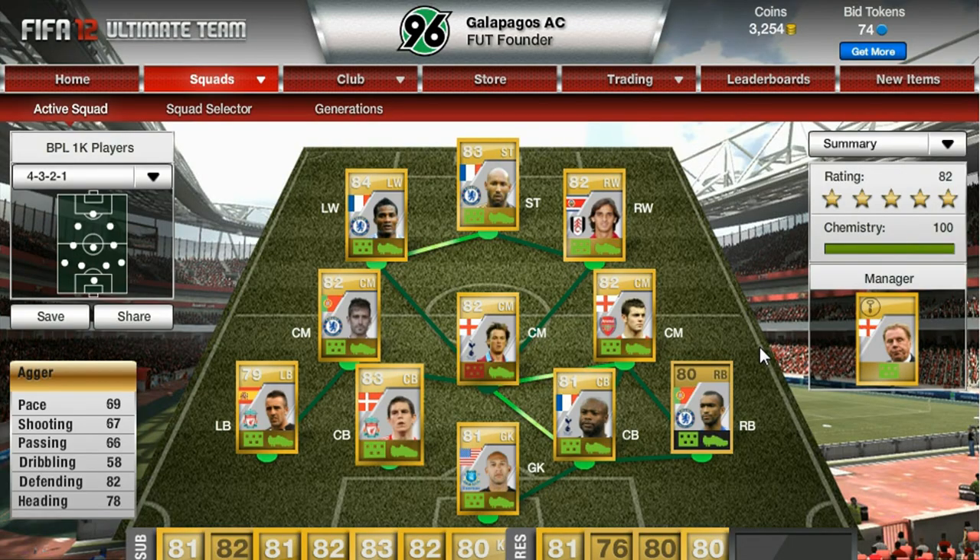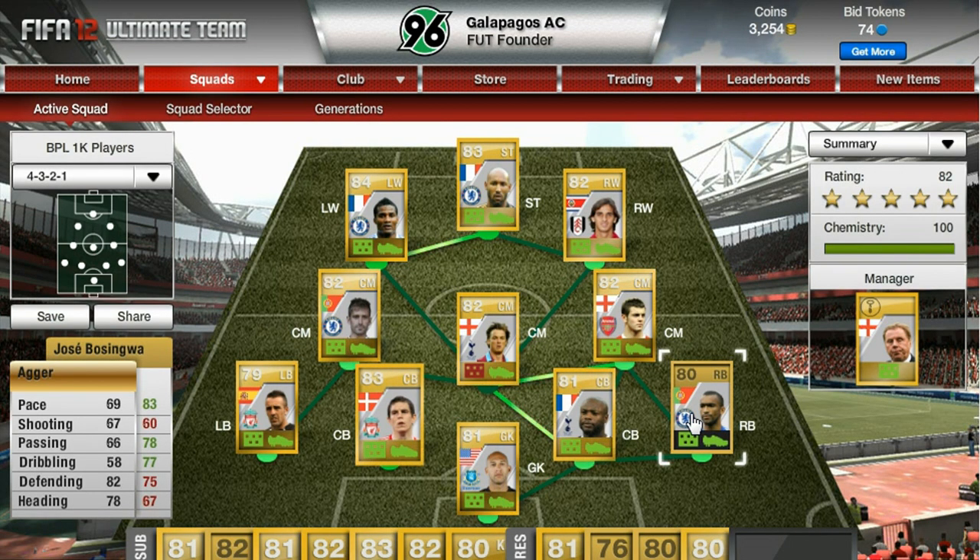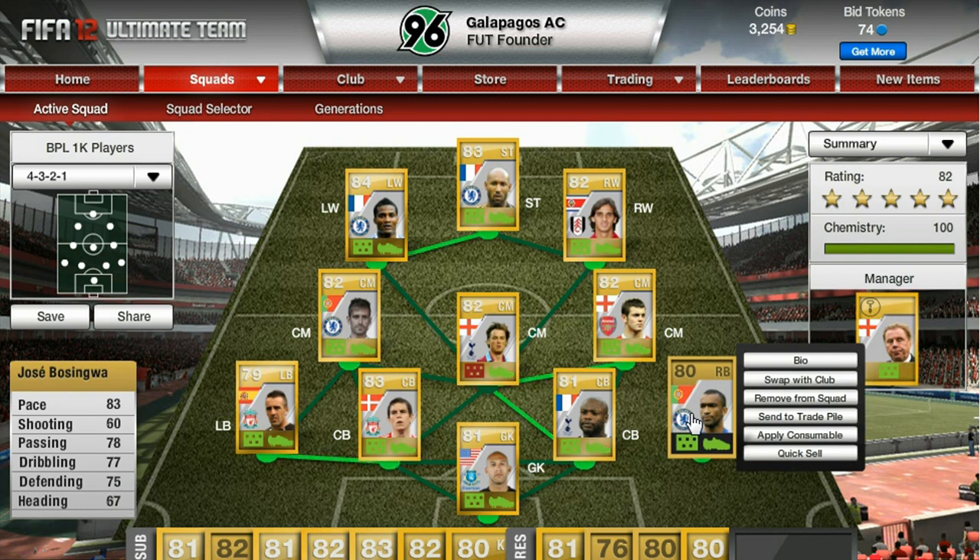Right back is Jose Bosingwa. I was trying to originally go for Glen Johnson but I just couldn't get him for a thousand coins, so I wanted to keep it strict. A lot of the right backs are overpriced - the likes of Micah Richards and Kyle Walker. So I had to settle for Jose Bosingwa. He does a good job, he's fast and I play with him on my Portugal team in head to head seasons and he's a good defender.